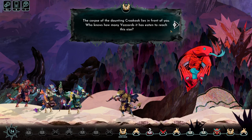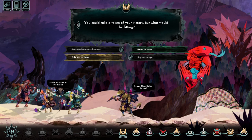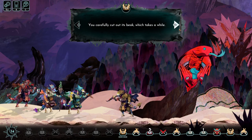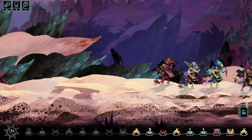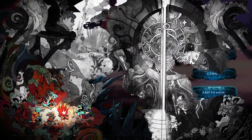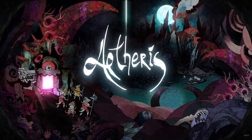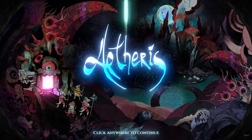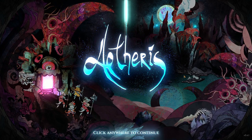The corpse of the daunting croak hook lies in front of you — who knows how many vassers it has eaten to reach this size. You could take a token of your victory. Take out its beak — you carefully cut it out, it would be perfect for a weapon. We've got another beak blade. Let's call it there. We'll go back to the main menu just to look at the stunning main menu art again. If you want to check out the game, there'll be a link to Aetheris in the description. Let me know if you've played this game as well in the comments. If you've enjoyed this video or gotten anything from it, please consider hitting the like button and subscribing for more content like this. I'll see you guys next time. Take it easy. Bye.